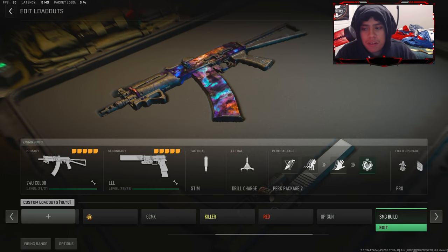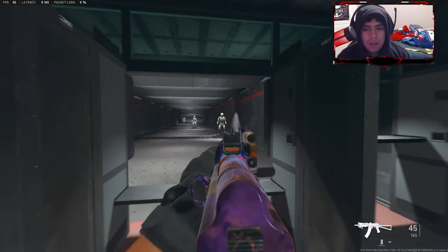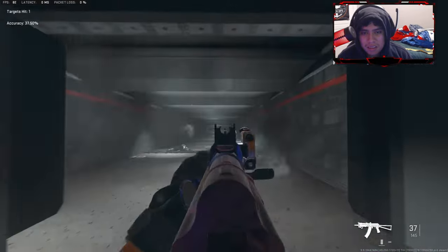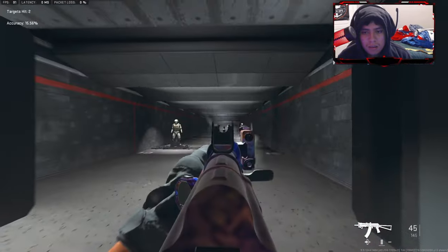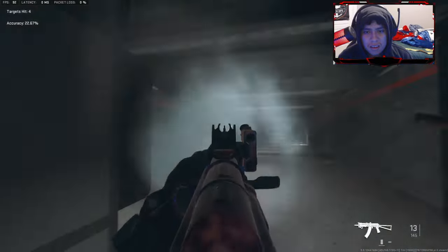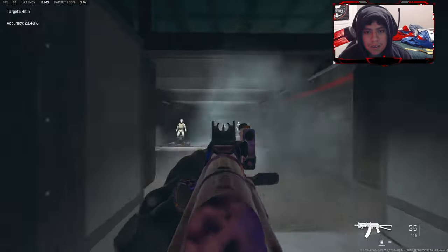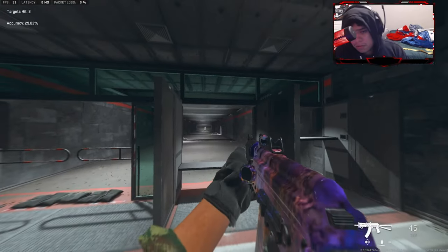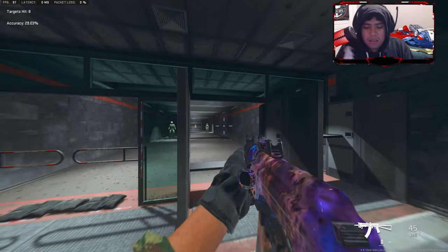Alright, since we're done with that showcase, now let's go to the firing range. The Kastov 74u — I heard this weapon is so good, please try it. Look at this — dang, I don't even shoot long range. There you go, that's a good test. You got a lot from the Kastov, no kidding. See, this weapon really beams. Y'all should really use it — I mean, look at this weapon, it looks so good.